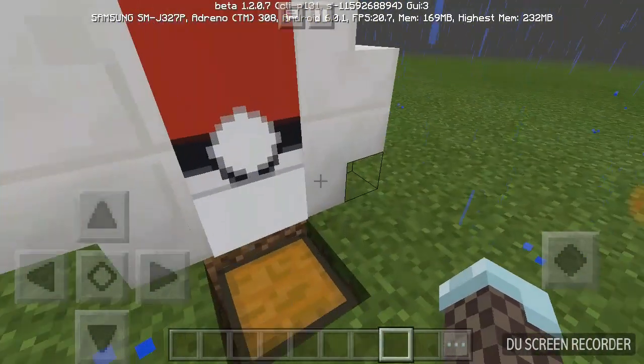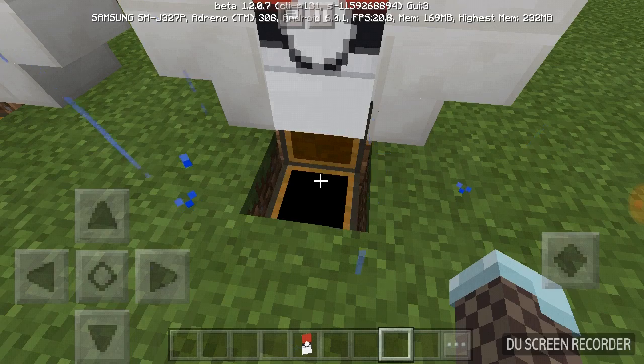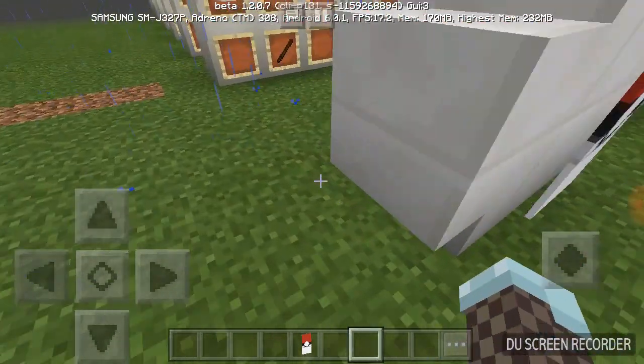Last but not least, you have the Pokeball. Sorry for that, it's just a bug in this one point in the beta update. So, the Pokeball can be used for anything Pokemon related - Pokestops, anything Pokemon related.